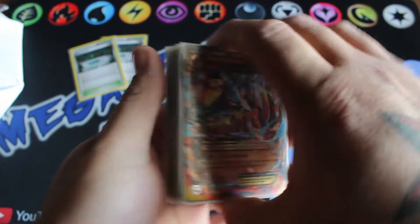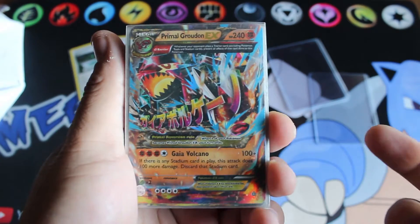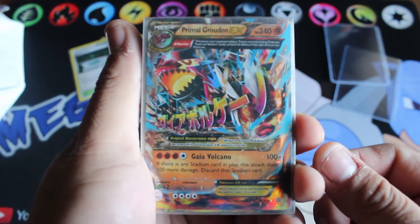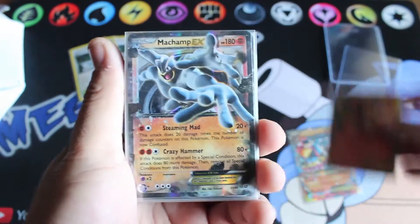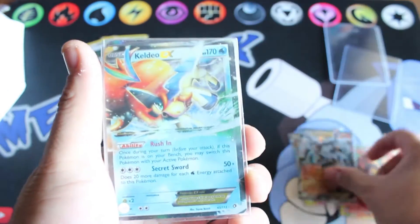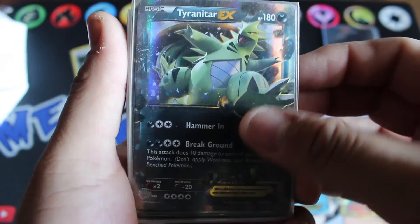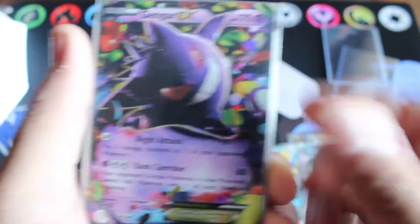Alright, so we have this stack of trade cards. We traded EX cards and full arts. We have a promo Groudon EX, which is really awesome, a Charizard EX from Flashfire, Machamp EX from Ancient Origins, a Camerupt EX from Legendary Treasures, and the Tyranitar EX from Ancient Origins.